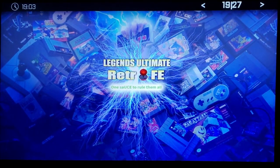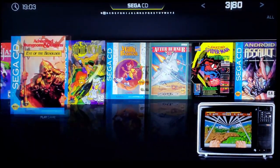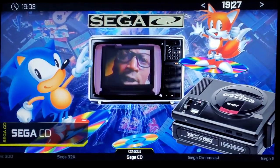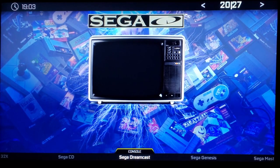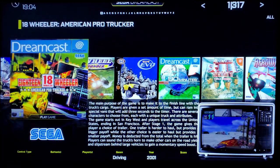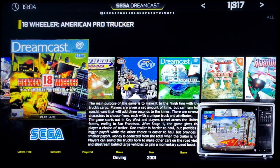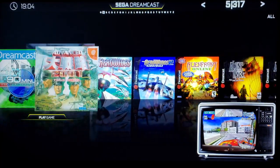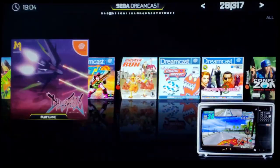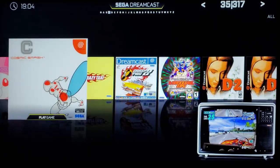Sega CD — this is where the CD-based games are, where most of the space in this 430 gigs comes from. I want to spend some time on the Sega games because I missed out on a lot of them growing up. Sega Dreamcast is probably one of the most exciting new additions — 317 Dreamcast games.